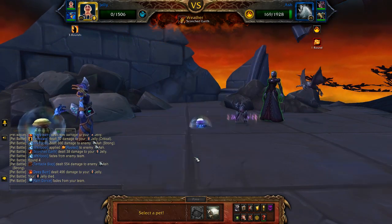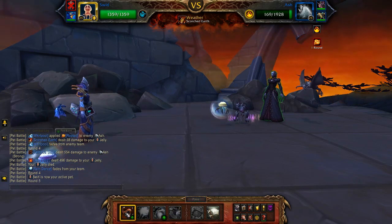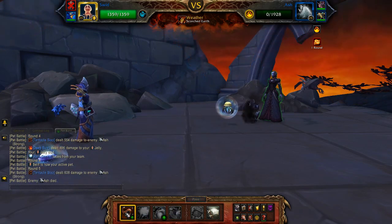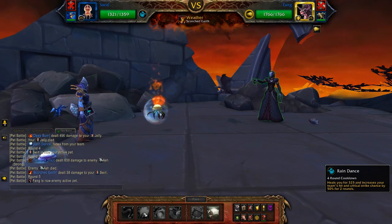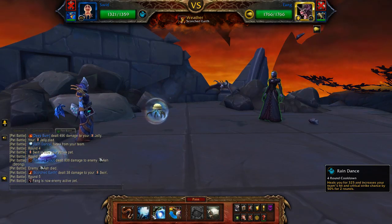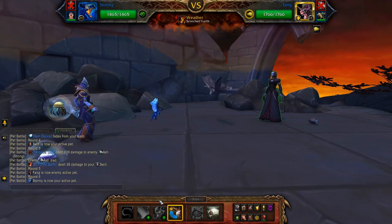Keep Tentacle Slapping until your first jelly dies, then bring in your second jelly and Tentacle Slap again until the first enemy pet is dead. Once the second one comes in, swap to your Nexus Whelpling.